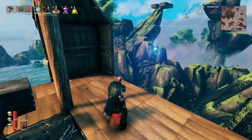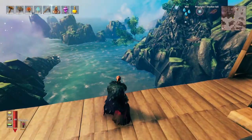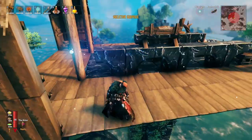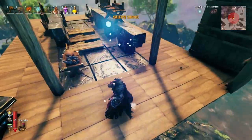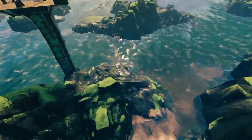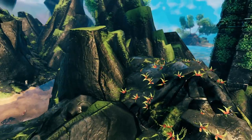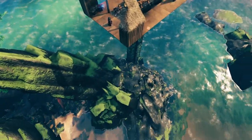Speaking of sky bases, you'll also find large bridge structures all over the Mistlands. You can make a base on top of them that is pretty much raid-proof from everything except somewhat the Yagl. As long as the Yagl can't see you they won't attack, but if you're on a balcony and visible, they will attack your sky base.